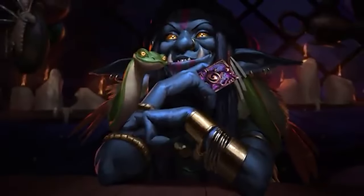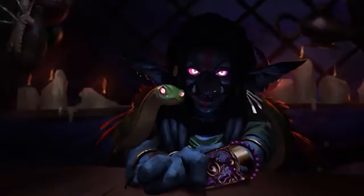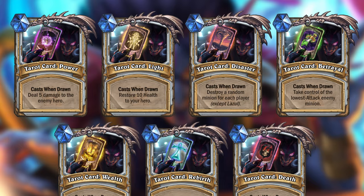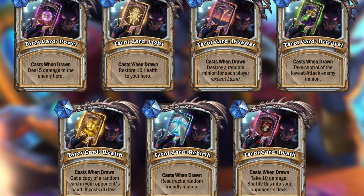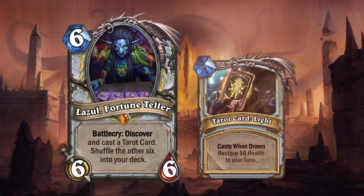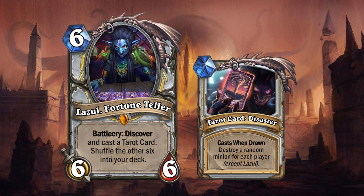The last legendary of the mini set is the very person who's been telling us this story: Lazul, Fortune Teller. Lazul is a 6 mana 6/6 legendary minion for Priest. When you play Lazul, she will let you discover and cast a tarot card, then shuffle the other six into your deck. The tarot cards all have powerful bonuses and instantly cast when you draw them. Tarot Card Power deals 5 damage to the enemy hero. Tarot Card Light restores 10 health to your hero. Tarot Card Disaster destroys a random minion for each player, except for Lazul.